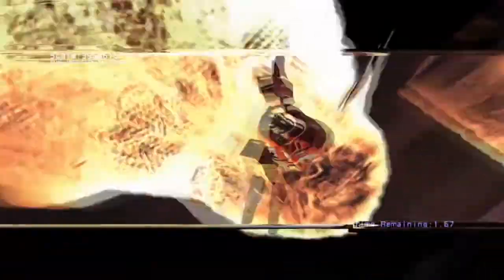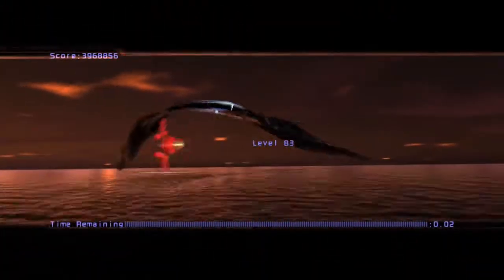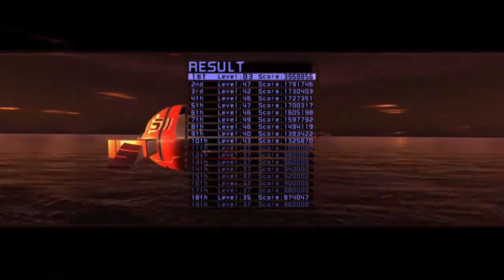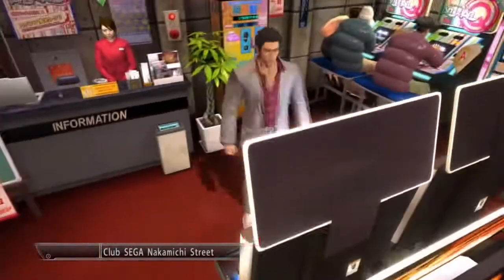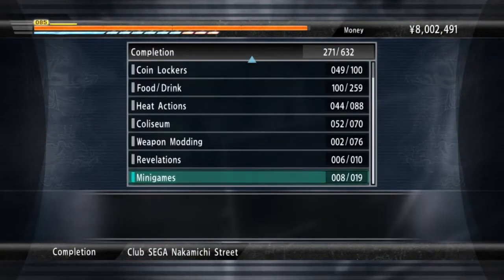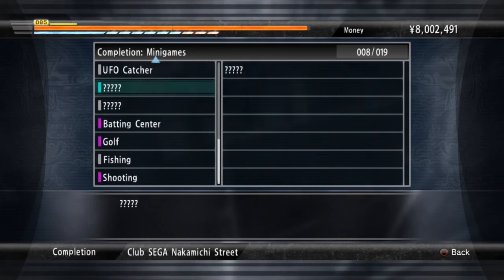Boxelios itself — just practice, same as anything in this game. You'll lose your mind on mini games but it gets better. The thing with Boxelios is the timer doesn't go down — you have a two-second leeway every time a round starts, so you can smash through certain rounds. The current high score is 47, so getting to level 50 beats it. Beating that high score gets you the trophy for minigame master. Thanks for watching and peace out.